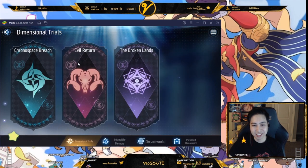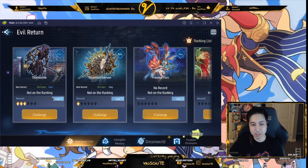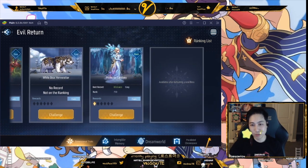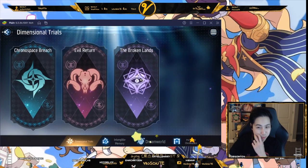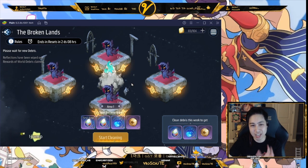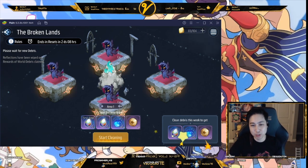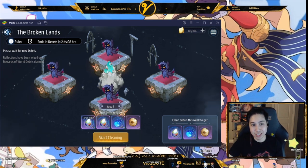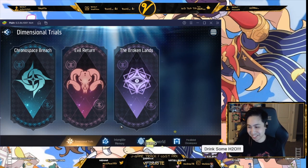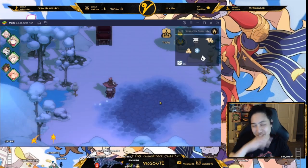Evil Return is like a boss rush stage — you try to beat bosses as fast as possible and there's a ranking system. Broken Lands is a tower you climb requiring multiple teams. You get a lot of Souls per week from it — it's a weekly reset feature. I should get on that soon since it resets in two days. That covers the Adventure section.